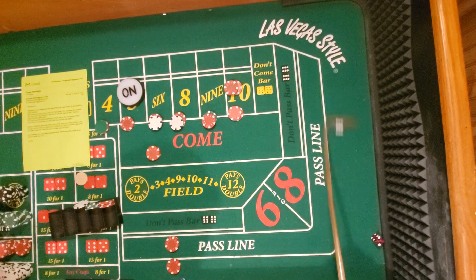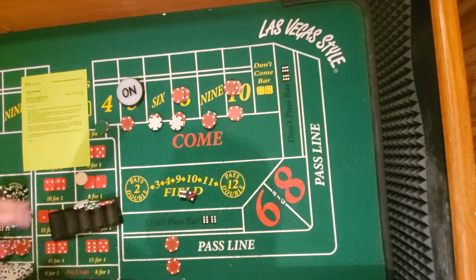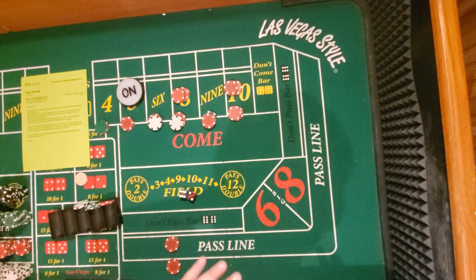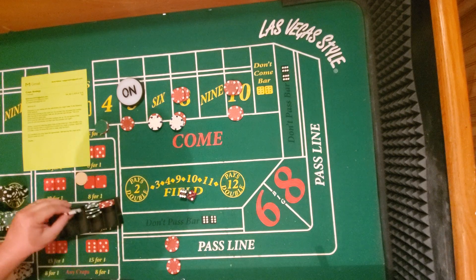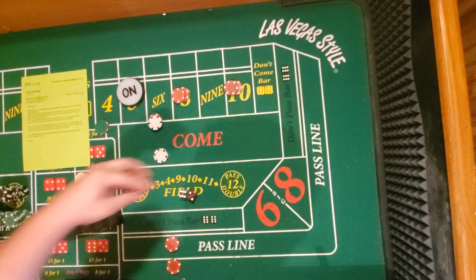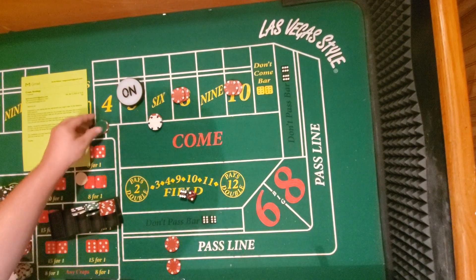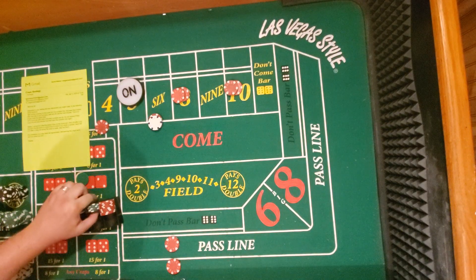Eight — okay, so we got a third point. In my opinion, whatever number you have pressed up — take it down to guarantee yourself some profit. I think you should take this money down. Once you've got that three-point Molly going, any of the other numbers that are part of it you should take their bets down too.